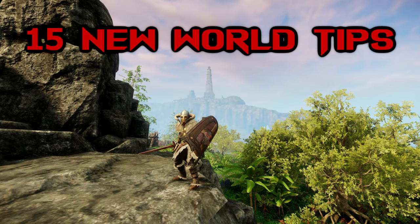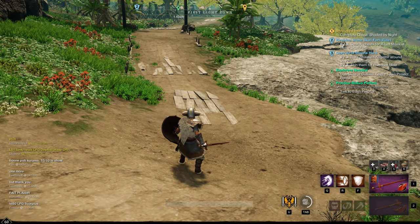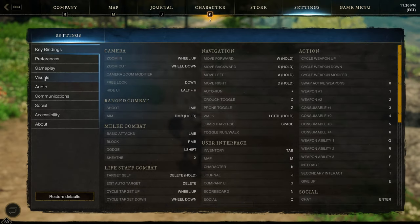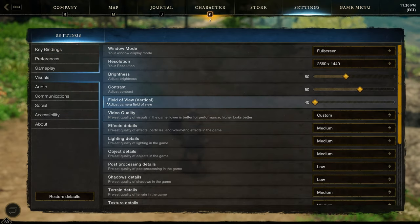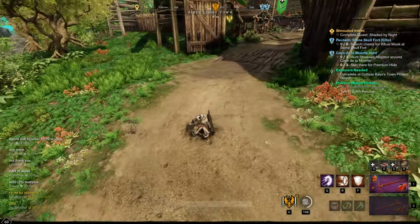Here are 15 tips that will help you in New World for new players and veterans. Want to be able to zoom your camera out further? All you need to do is go to Settings, Visuals, and turn up your vertical field of view. This is going to allow you to zoom out further and see much more of the surrounding world.